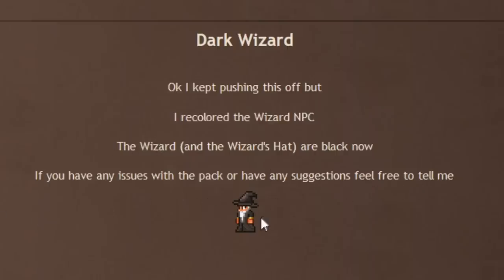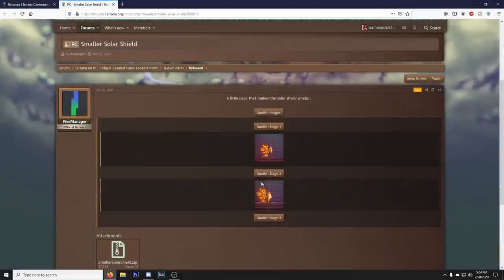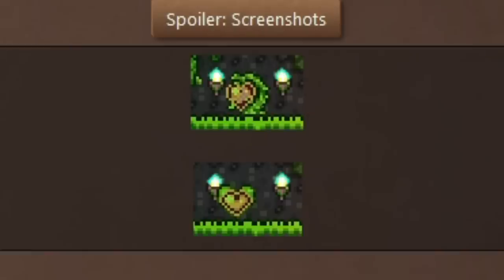Let's start with Dark Wizard - he just made the wizard wear darker clothes, okay interesting. We got smaller solar shield - this might actually be a thing right here. I do like the solar armor but the solar shield is kind of an eyesore, so I can see that being pretty useful for some people. We got the life fruit resprite - this doesn't look too bad, I don't think I ever had a problem with the original life fruit though.